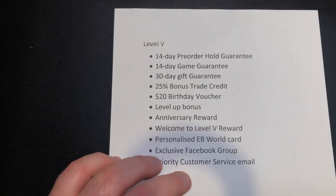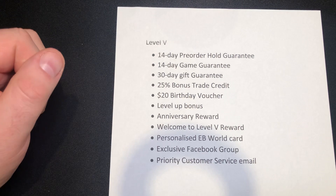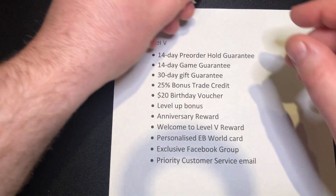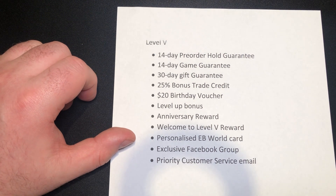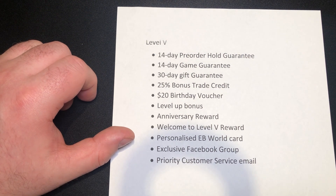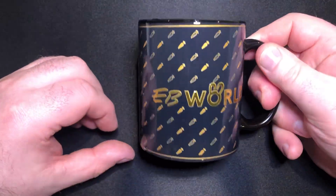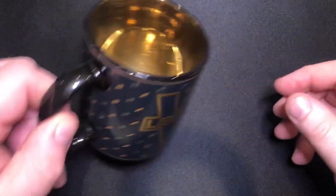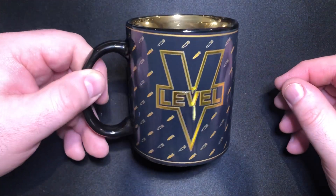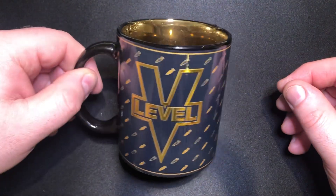And then you get a priority customer email where you can send off requests and queries and they'll respond to you there. So yeah, that's the level 5 — that's pretty much what you get. Now looking at the mug, it looks like it has changed. I'm going to safely and quickly pour this out. There we go. So if you remember what the mug looked like before — bang — that's what it looks like now. It's a little bit hot, but now you can see all the carrots have come out. That's a pretty decent mug, I don't mind that.